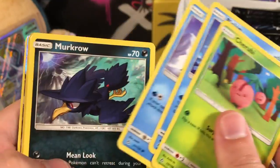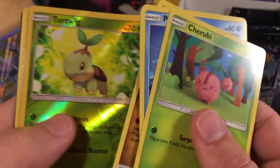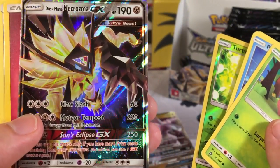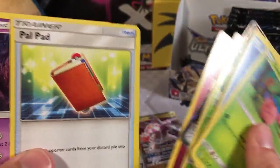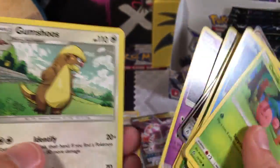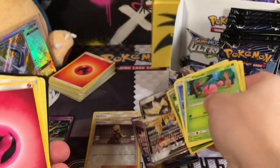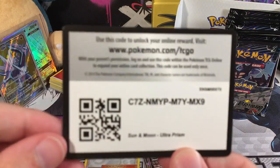We've got a Piplup, Snover, Murkrow, a Gible, a Reverse Holo Cranidos. Our Rare is a Duskmane Necrozma GX, very nice. A Fairy Energy, a Palpitoad, a Spiritomb, and a Gumshoos. So we've got another GX here - very nice. So another GX means another code card.